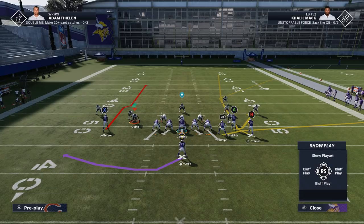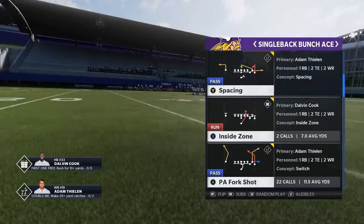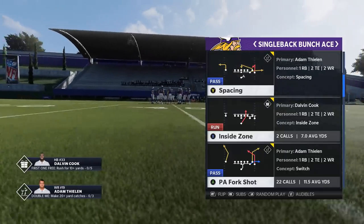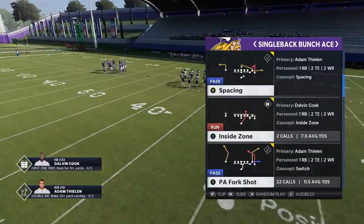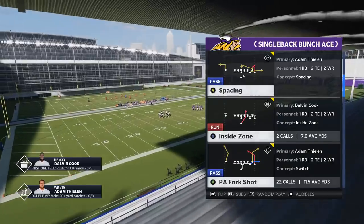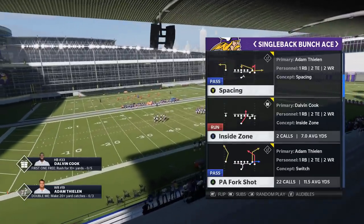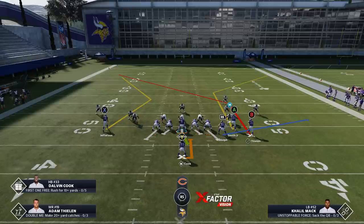Without a doubt, this route is one of the most important routes in the game right now when running against defenses like this. Another really good man-beating play is the PA Fork Shot. That's actually the reason I'm doing this video — I was going to do this play out of the Ravens because I have a really good passing scheme out of that, but I wanted to show that Z Option play first. Now let's get into the PA Fork Shot.